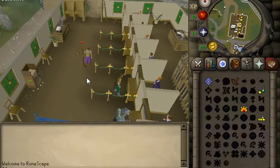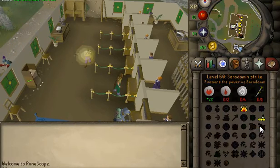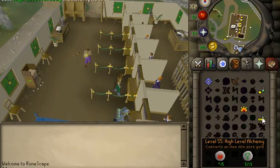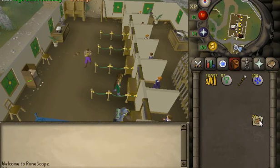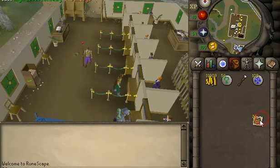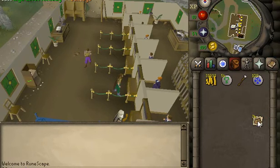Then alch whatever you'd like. Typically the location of the item in your inventory doesn't really matter, and for timing, you don't want to be too fast or too slow — just alch how you would normally. Genesis can do the rest from there.